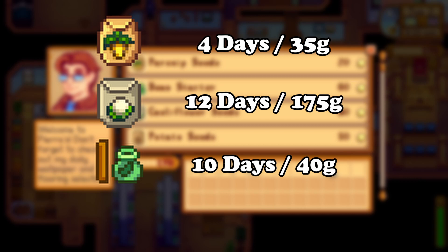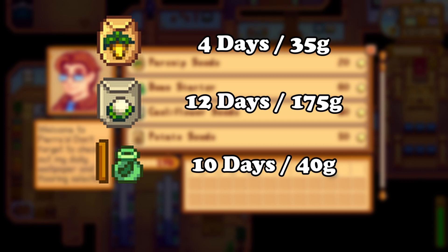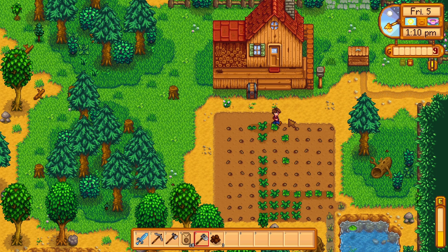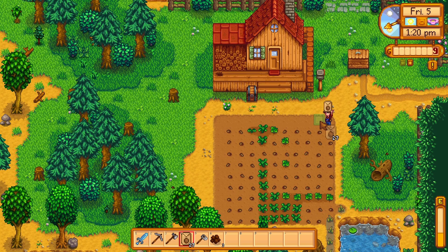The green bean takes 10 days to mature and afterwards produces every 3 days, making it the most profitable crop — but note that the spot you plant it in will be unpassable since it grows on trellises. The potato takes 6 days to mature and has a 25% chance of producing 2 more potatoes per harvest, making it one of the most useful ones. I would suggest picking up at least 2 or 3 seeds per crop and focusing the rest of your funds on either potatoes or green beans.